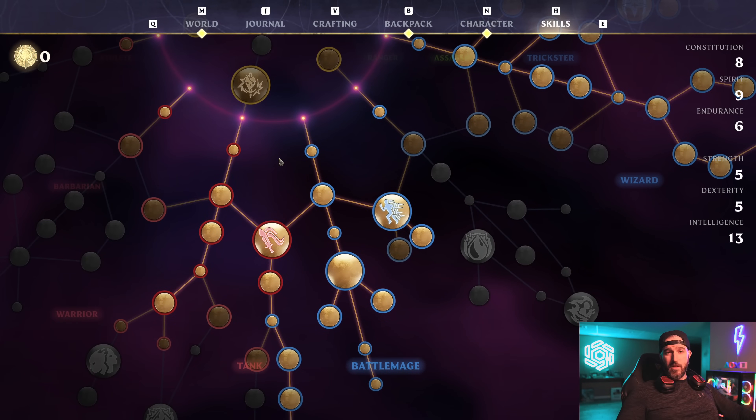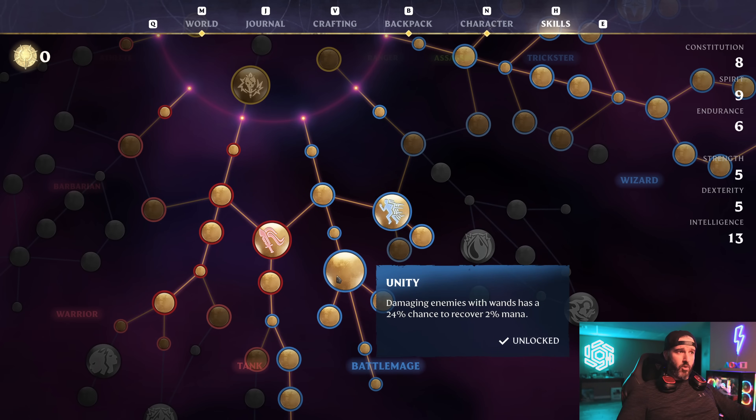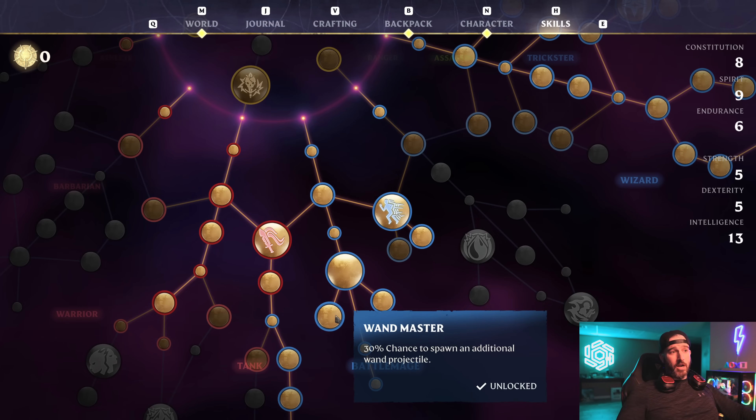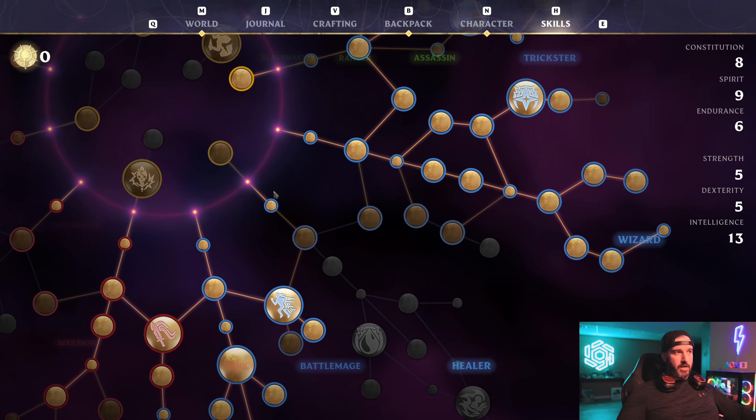The core tree to start on is the Battle Mage tree. Pick up the point in intelligence, followed by Arcane Deflection — on a successful parry you gain 20 mana — followed by a quick point in intelligence, then Unity — damaging enemies with wands has a 24% chance to recover two percent more mana. Moving on, pick up Wand Master and Sting — this gives you 20% increased wand damage on repeated hits, which counts for the helix wand shooting three projectiles at once, stacking up quicker. Wand Master also gives a 30% chance to spawn an additional projectile — this is how you fire three projectiles simultaneously.